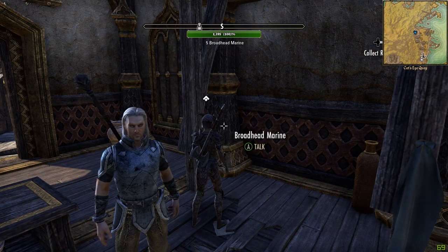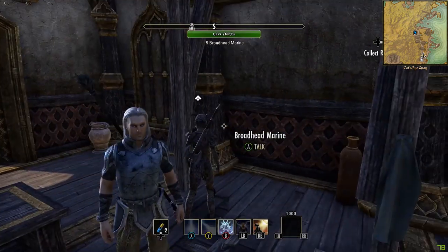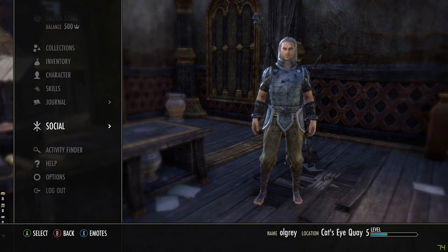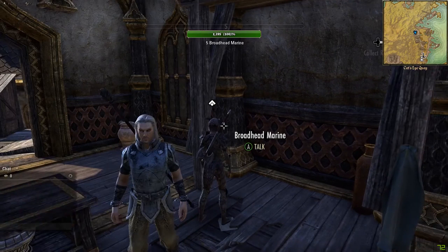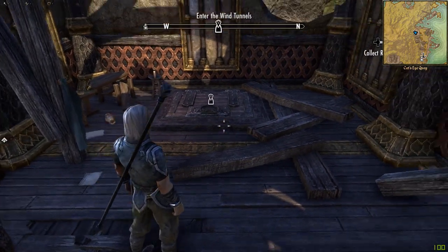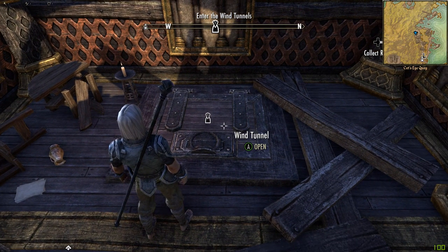Hello everybody and welcome back to Elder Scrolls Online. Not an awful lot has happened since last episode. I've switched over to the Maple Restoration Staff to give us a bit of healing going on. We can still use the Destruction skills, but it gives that little bit extra for healing before we go into the wind tunnel where we need to go for the quest.